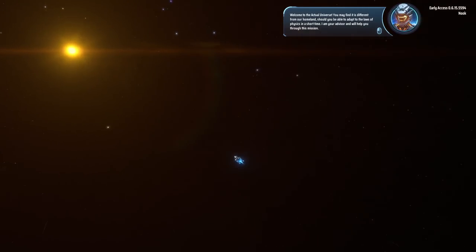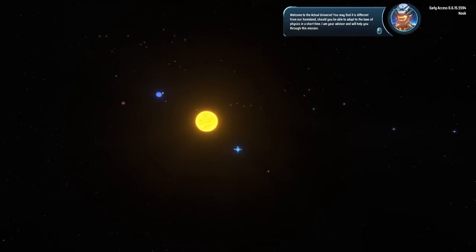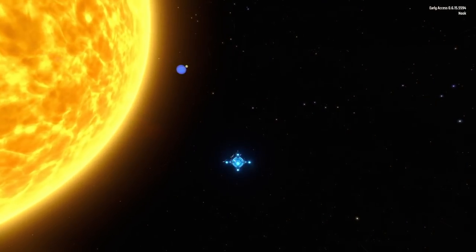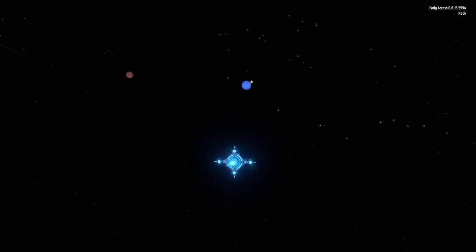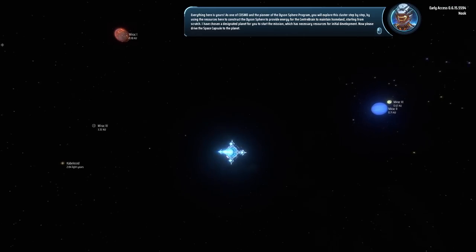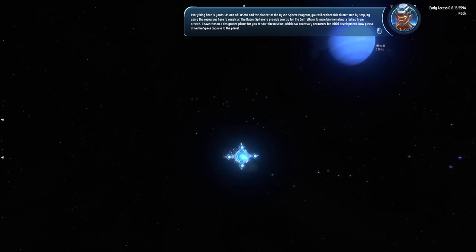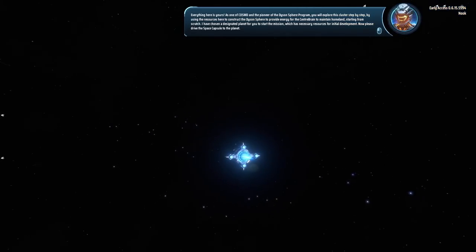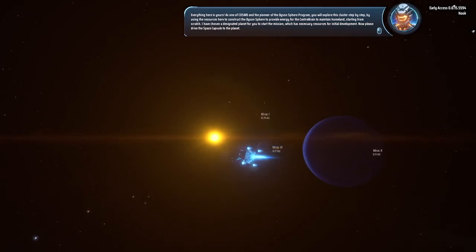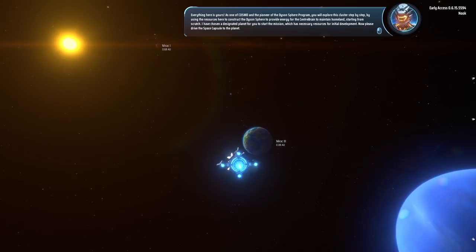Welcome to the actual universe — you may find it's different from our homeland. Should you be able to adapt to the laws of physics in a short time, I am your advisor and will help you through this mission. The galaxy is randomly generated each time. Each of those planets out there we'll eventually make our way towards and start colonizing. As one of Cosmo and the pioneer of the Dyson Sphere program, you will explore this cluster step by step, using the resources here to construct the Dyson Sphere to provide energy for the center brain to maintain homeland, starting from scratch. I have chosen a designated planet for you to start the mission, which has necessary resources for initial development. Please drive the space capsule to the planet.